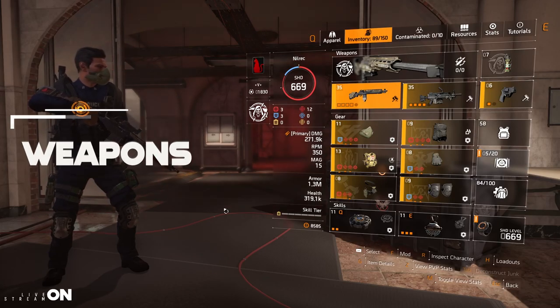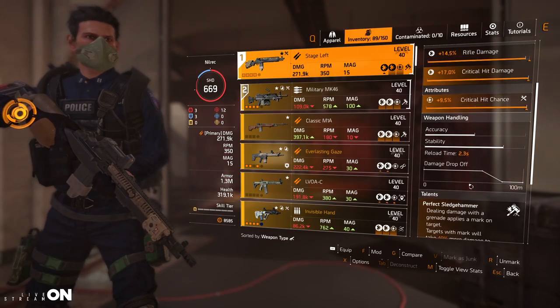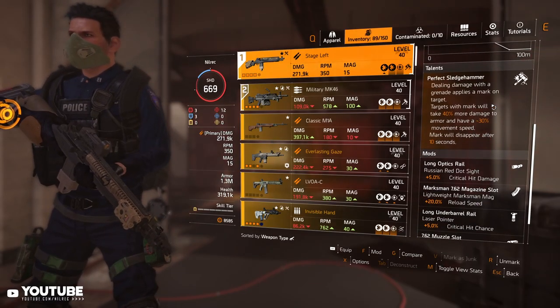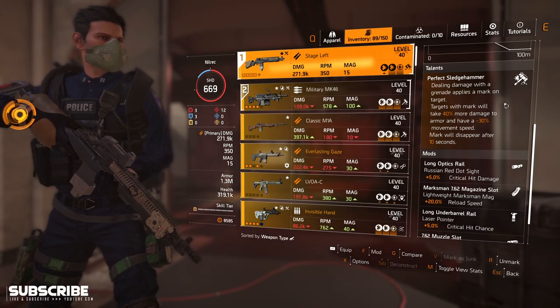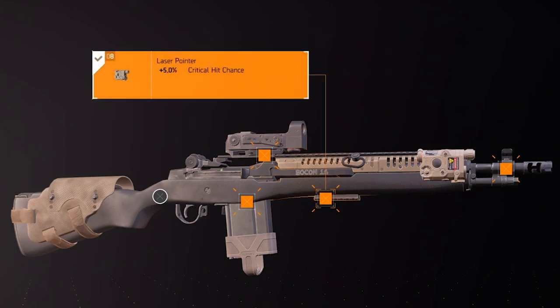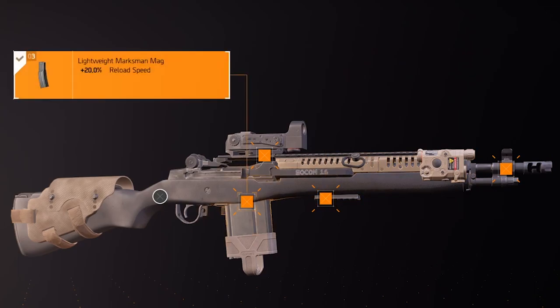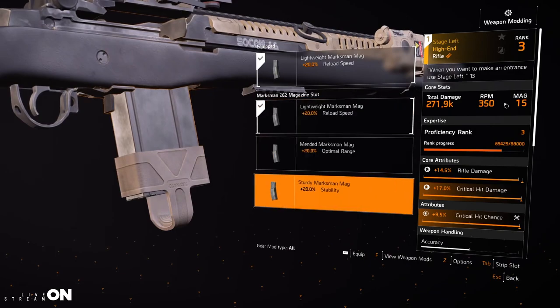Stage Left is a named rifle. The stats you want are rifle damage, critical hit damage, and critical hit chance. Its talent is Perfect Sledgehammer — dealing damage with a grenade applies a mark; marked targets take 40% more damage to armor and have minus 30% movement speed. Mods I used: 5% critical hit damage, 5% critical hit chance, and 5% critical hit damage. For the magazine I'm using 20% reload speed, though stability is also a solid option.